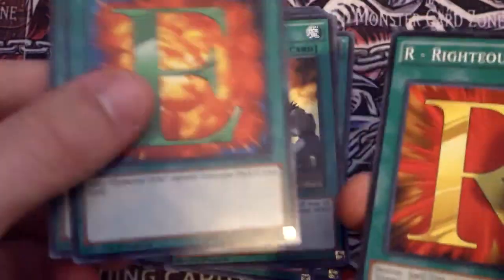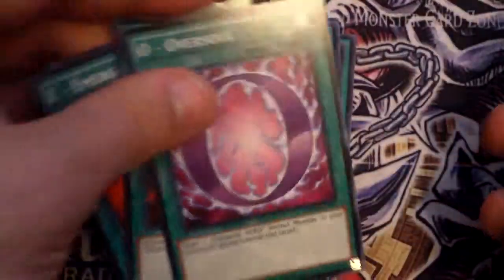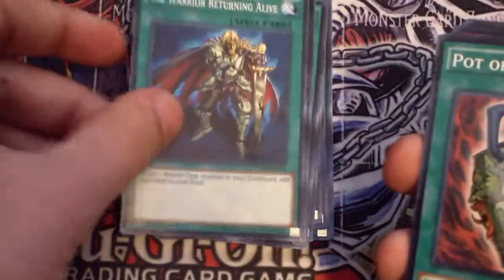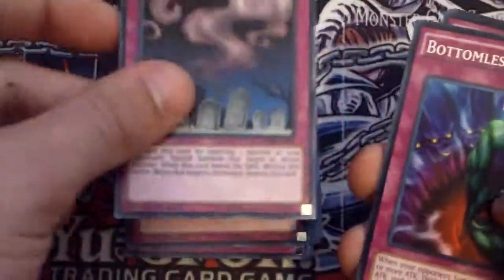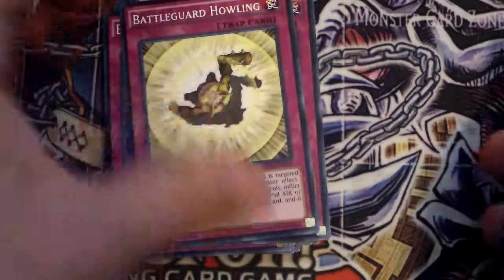And then you get H, E, R, O — Warrior Returning Alive is good, Skyscraper, Hero Signal, Hero Blast, Call of the Haunted, Bubble Chapel, Chapel's Battleground.